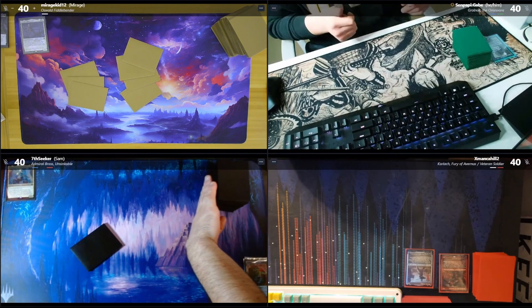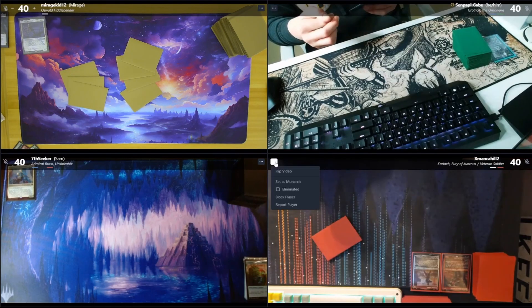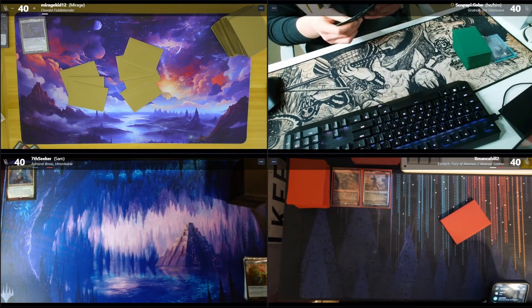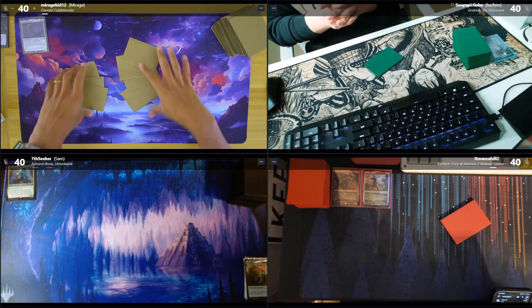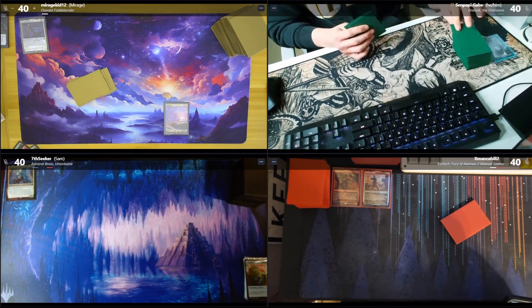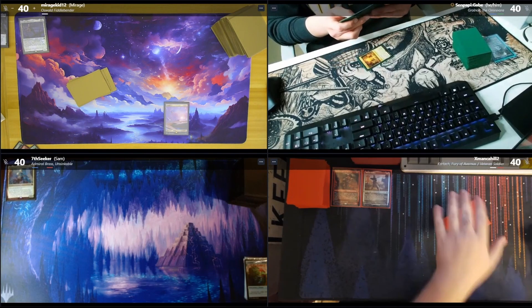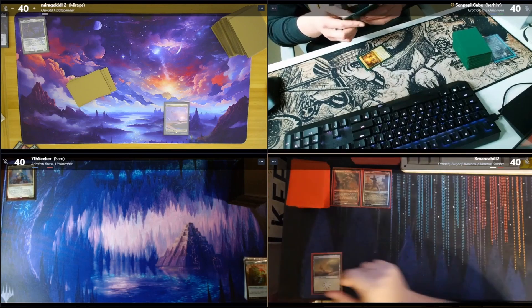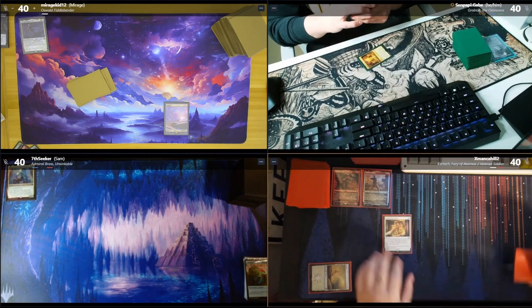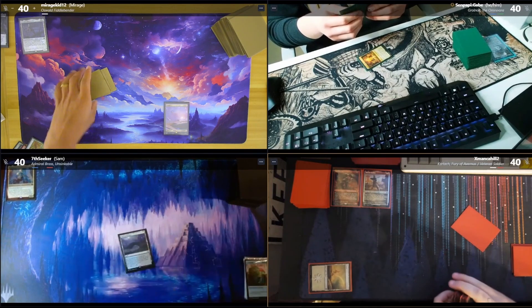Same creature type, hell yeah dog. I'm gonna keep this. I'll start this off — I'll draw, I'll play a Plains and pass. I'll draw, I'll play a Path of Ancestry comes in tapped, and then I'll pass. I'll draw, gonna play a Plains, gonna tap light and tutor. You can go while I search. Choked Estuary — reveal an Island.